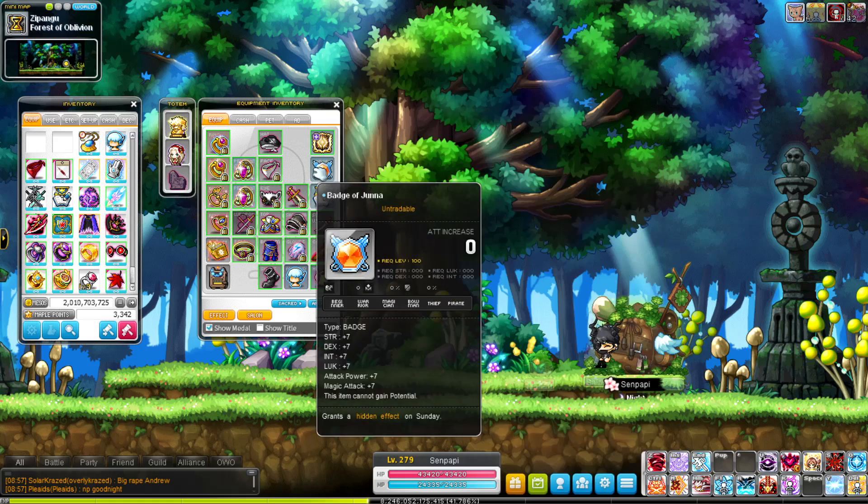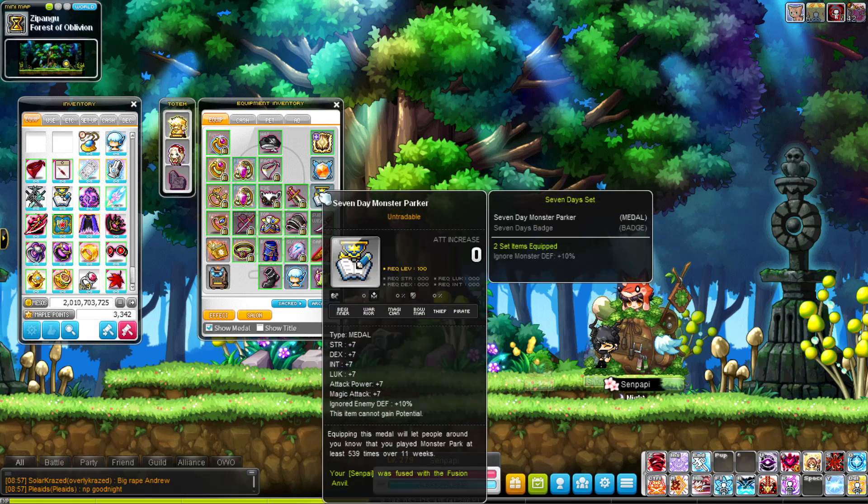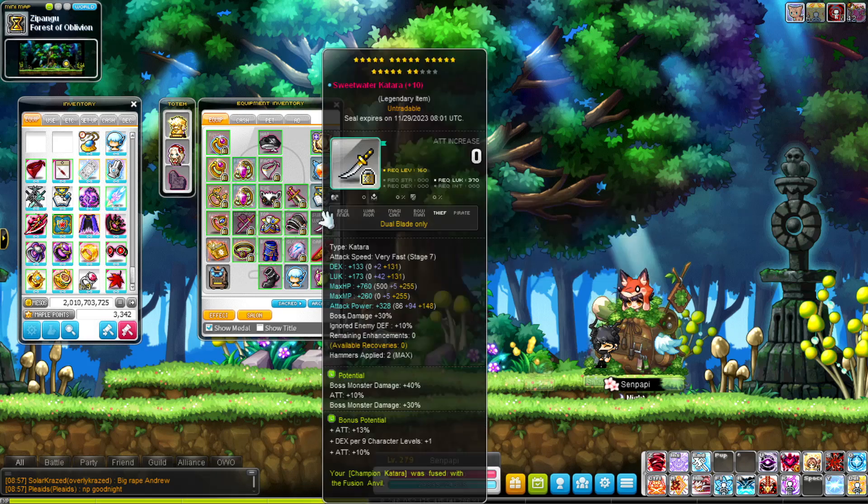Badge of Juna — I have this for every Sunday. It has the 10% IED hidden effect, which is very nice. And then a 7-day Monster Park bonus.